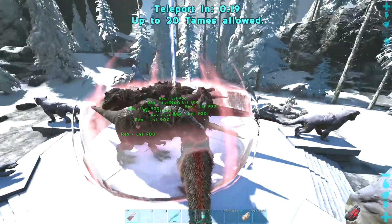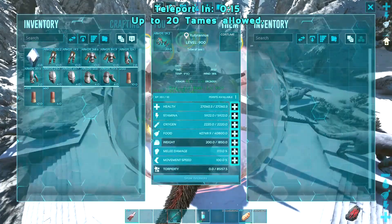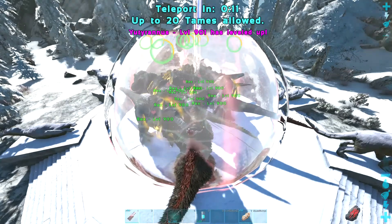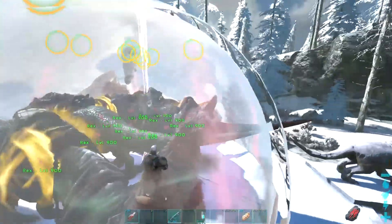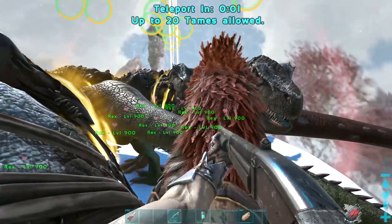Alright guys, we're back here and we've got a Yuty now, because apparently that's what we've got to do. That was literally useless, but yeah — we're gonna use a Yuty now because apparently that thing can one-shot you. It's like the Megapithecus when it first came out — just one-shots you.